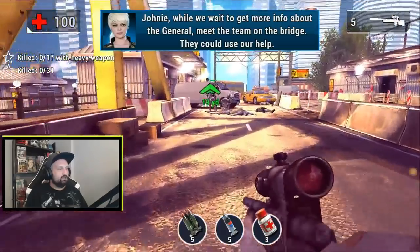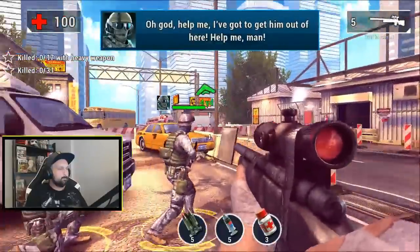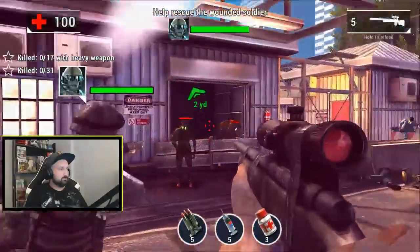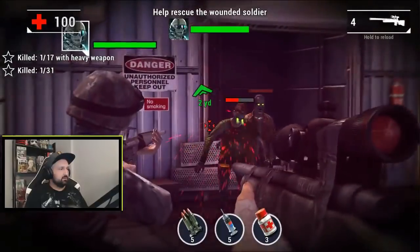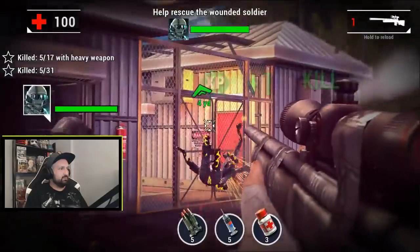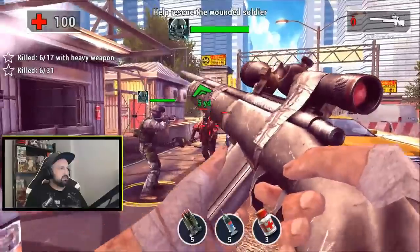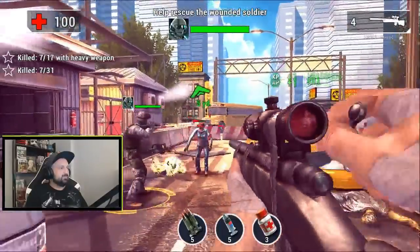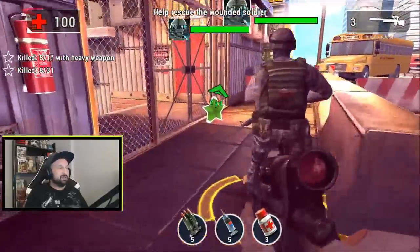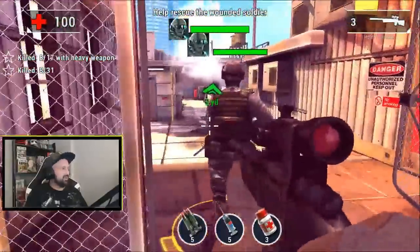Let's switch to the sniper right at the start and go for sniper kills. One, two, three — okay, five, that was a double kill. The bullets have pierce — they go through. That would be nice in Shadowgun Legends, though it might be OP. We're at eight kills now.